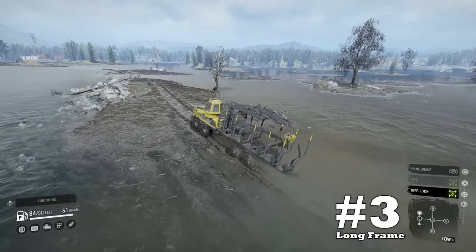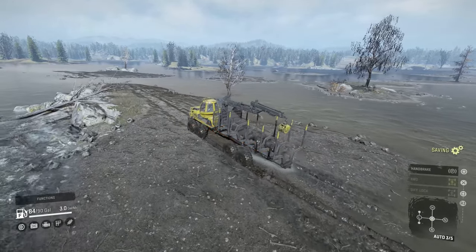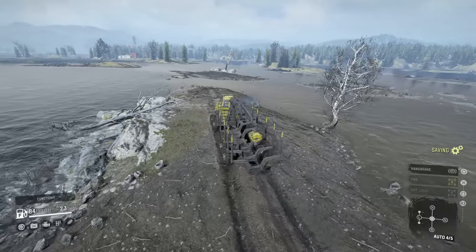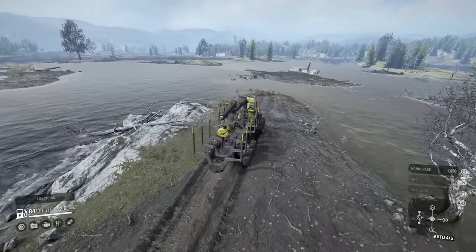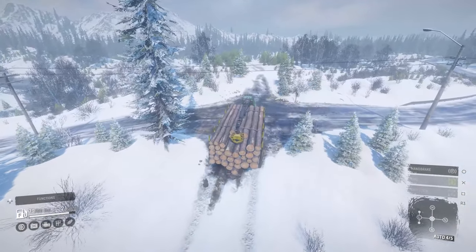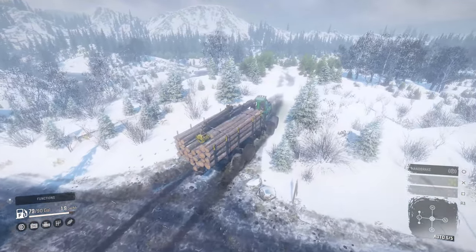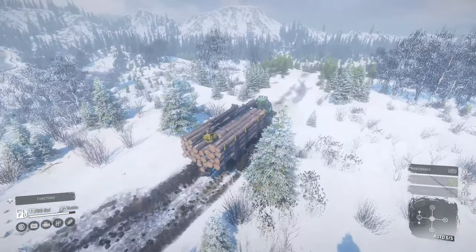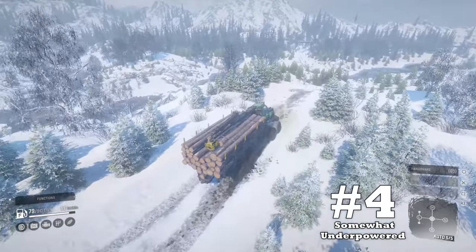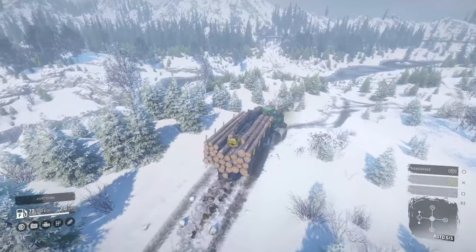Downside number three: long frame. To be brief, the Forester is a longer vehicle, which can further hinder where it can go. I tested whether it would high-center easily, but with its steering articulation, most of the time one of the two front axles grabbed traction, preventing that. Just drive safely and know that the vehicle can get snagged up here and there.